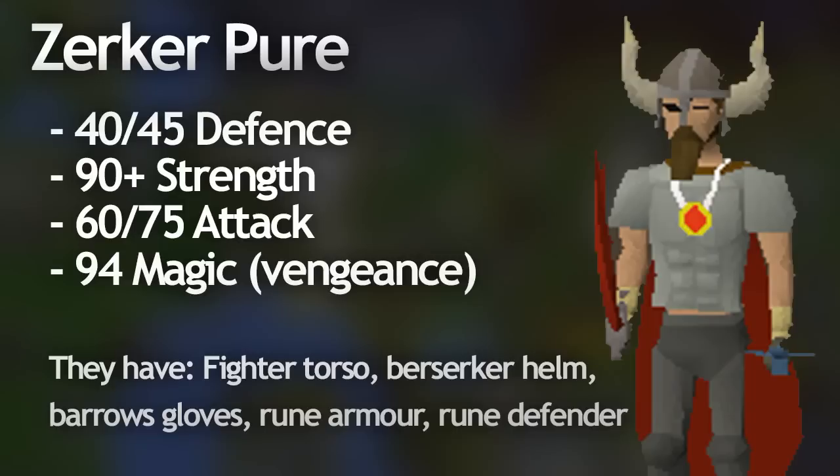Most of the time you'll find that they have a really high range level as well, for two reasons: one, it levels up their hit points really high which helps with PKing, and second, they can wear black D'hide bodies and chaps which gives them a very high magic defense bonus. These builds usually stop at about level 43 prayer for the protection prayers and ultimate strength, but more often than not you'll see level 52 prayer for smite. Sometimes they stop at only 31 prayer for protect item and ultimate strength, which is probably best for minimizing their combat level.